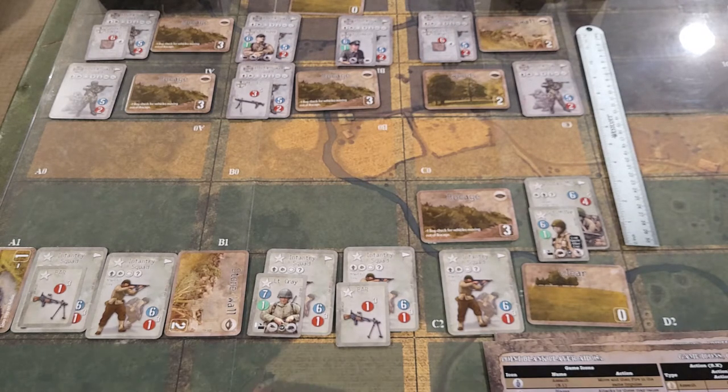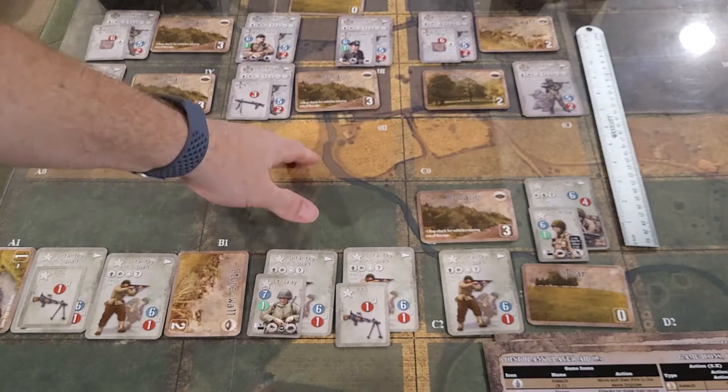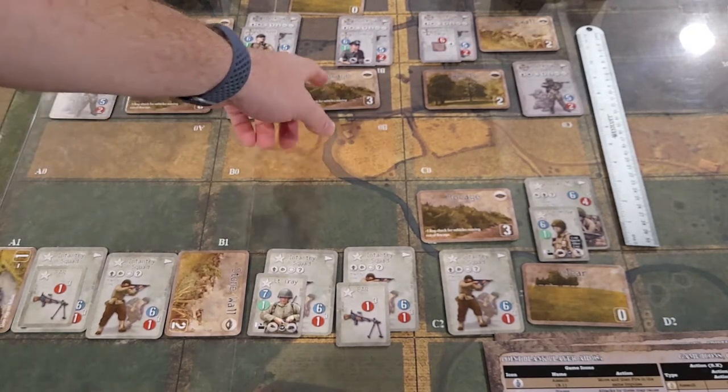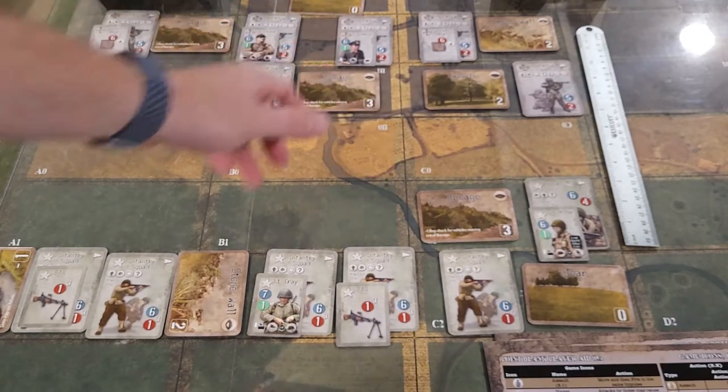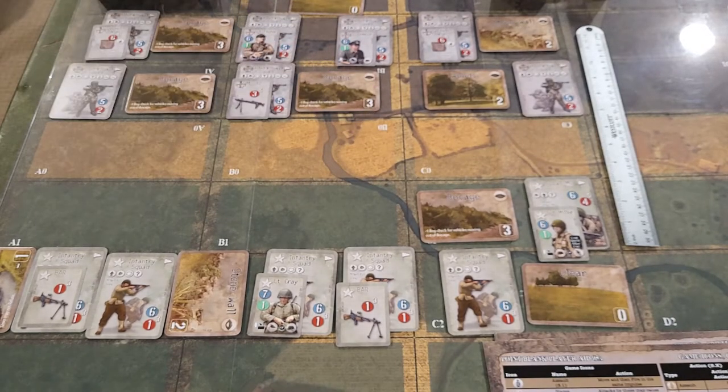Any terrain may provide concealment - you have to put a concealment marker in. Concealment does not mean you can't see them; it is a modifier, plus two. The Bocage, if they were concealed, would be a plus five. Then you roll a die. When we get into the fighting, if you've ever played Lock and Load Tactical, the combat is very similar in that aspect.